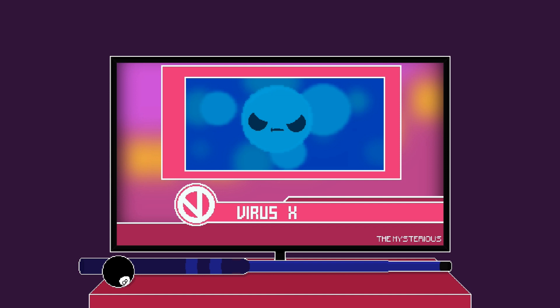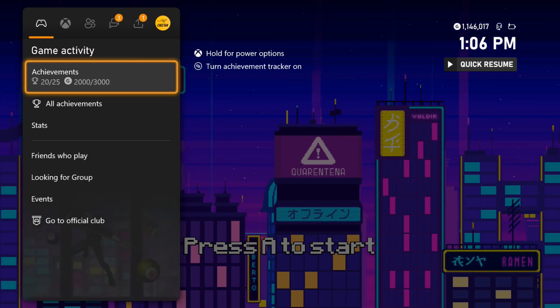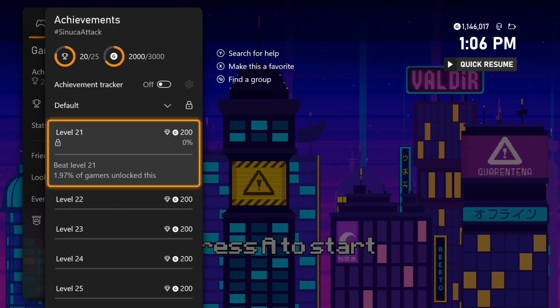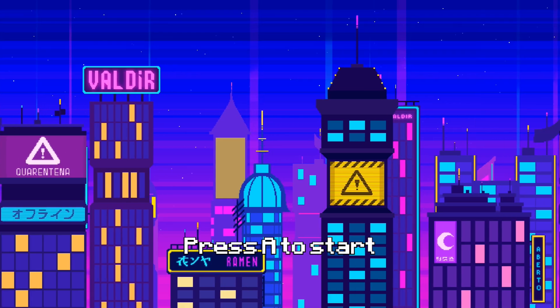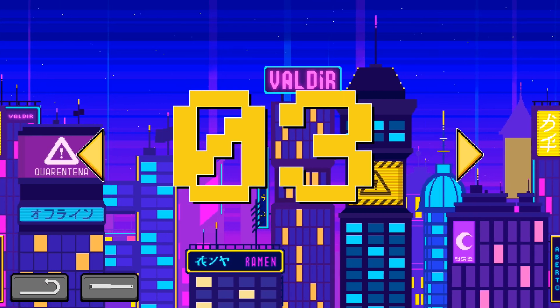This game just got updated to 3000 gamerscore on Xbox. They added 5 new achievements for completing levels 21 through 25, and it'll take you around 3 to 15 minutes depending on your skill, since the controls are pretty annoying. Go ahead and chapter select to level 21, and then we can begin.